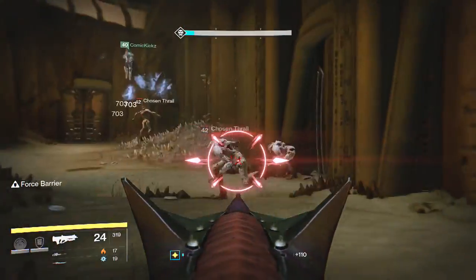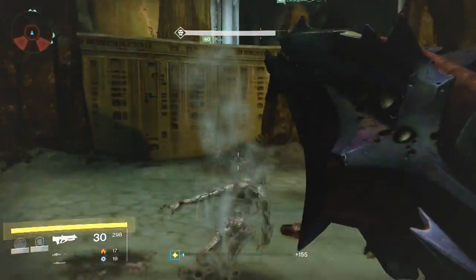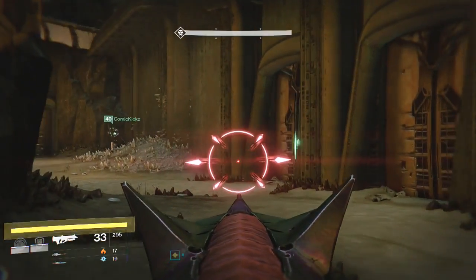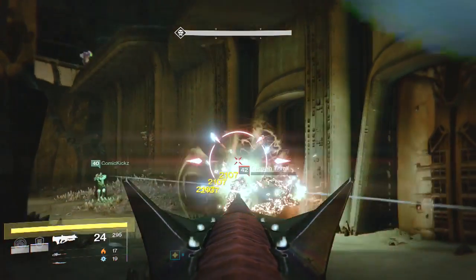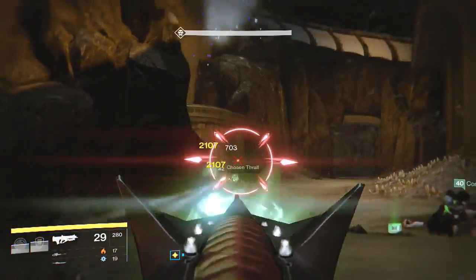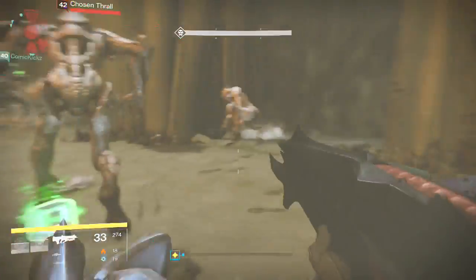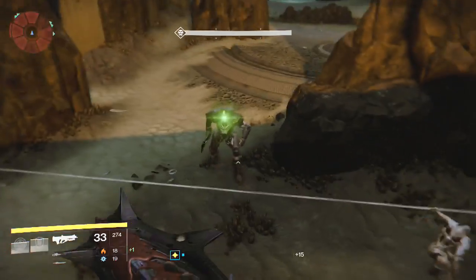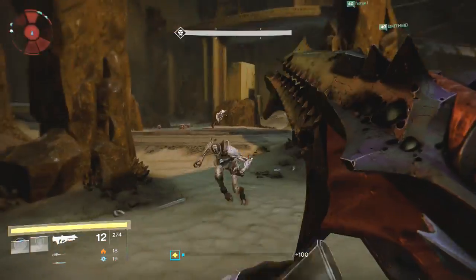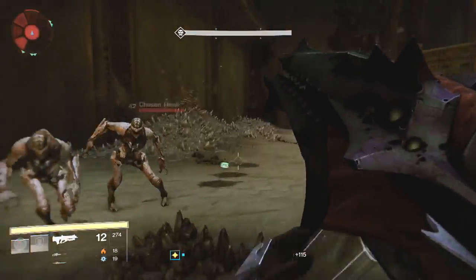The first theory: let's say you infuse an exotic sword — there are a lot of swords out there now — and let's say you take a specific exotic sword that is either solar or void. Since the Thunderlord is arc, would it be possible that when you infuse that solar or void sword into the Thunderlord, the Thunderlord takes on that element? So if you infused a void sword into the Thunderlord, would it change from arc to void?